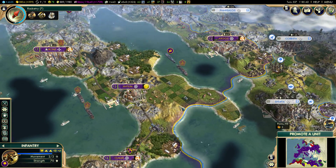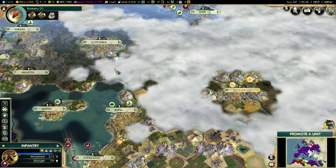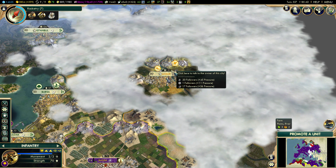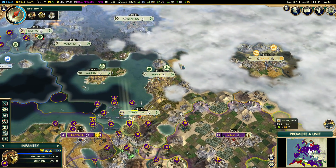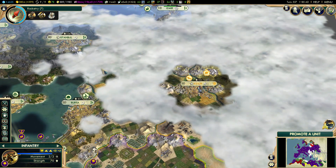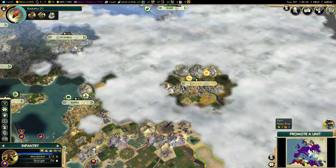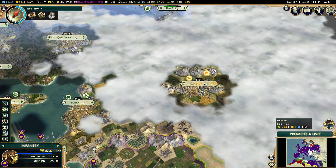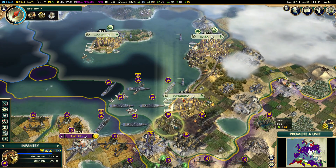We're building a lot. Once we get the right strategy and the right positioning for the Assyrian capital, we should be able to walk in no problem. I just want to make sure we have the perfect opportunity to take them out, because if we're not careful it might take longer. They still haven't built any spaceship parts yet, so I don't feel super rushed.